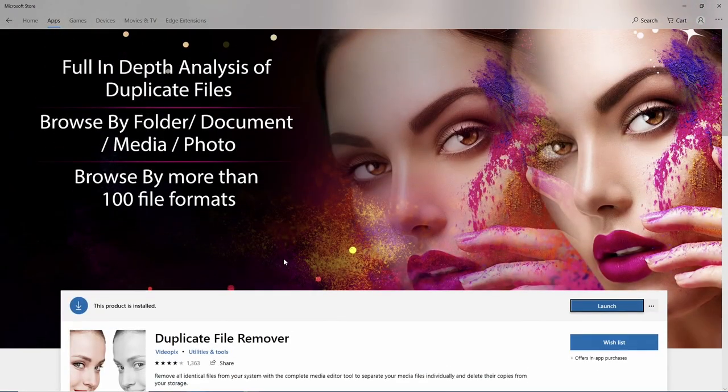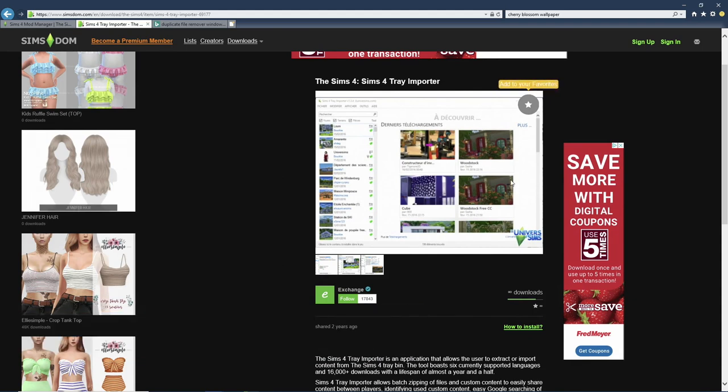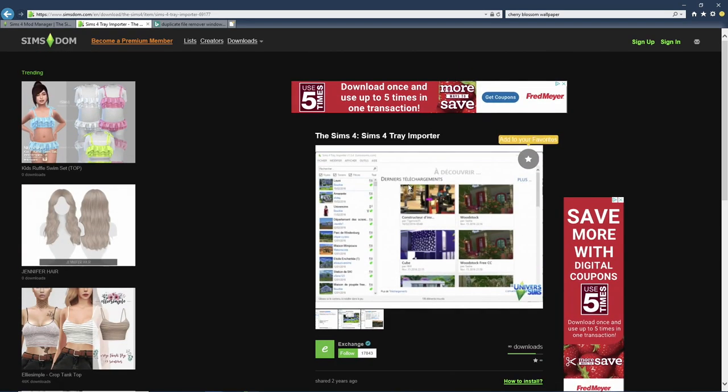The second tool I use is the Sims 4 Tray Importer. This one is very handy because when you're going through your CC in-game, you can make a sim — I always make like an 'unwanted CC' sim — put all the CC you don't want on that sim, save it, and then Sims 4 Tray Importer will show you where the files are located and what their names are. Because a lot of times it's hard to know who the creator is or what they named the file, but this will help pinpoint exactly what files there are so you can delete them.